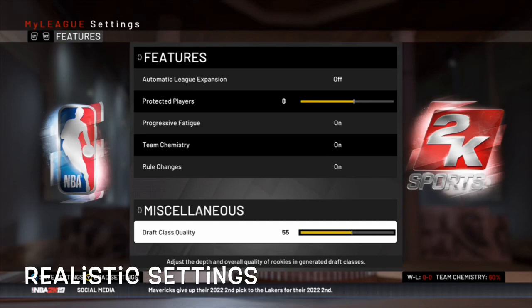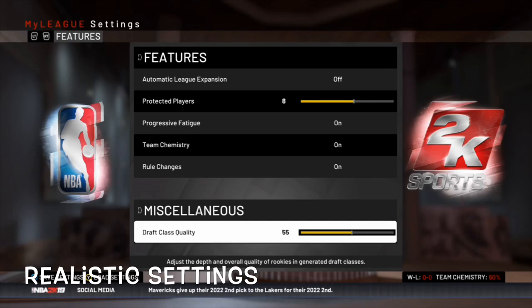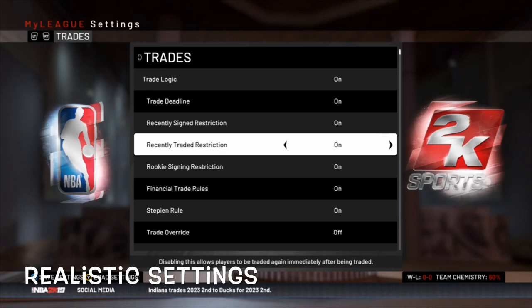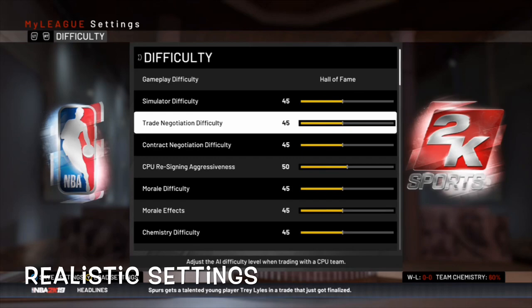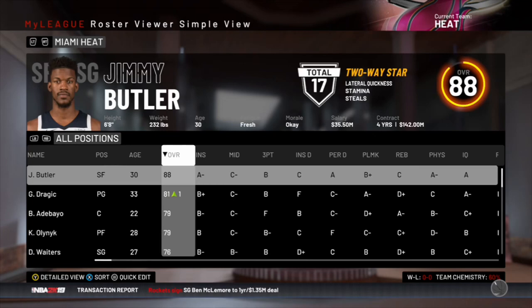If you're new, here are the settings I like to use for this series and all of my rebuilds. After experimenting, I found these are the most realistic and the ones I like best — the ones that play best and sim best. Injuries will be on for this, progression is knocked down a little bit, and difficulty is on Hall of Fame.